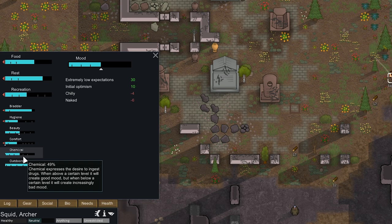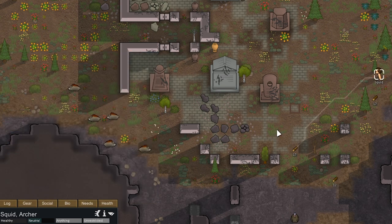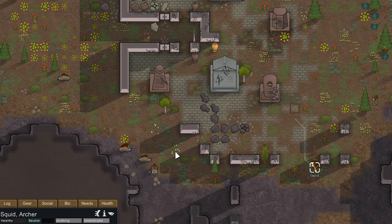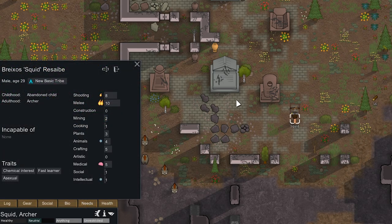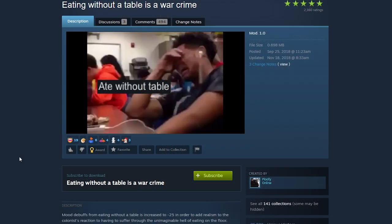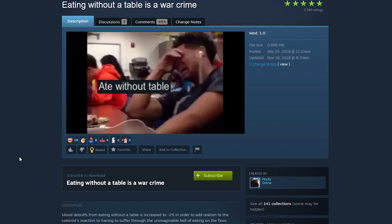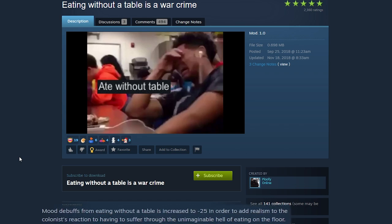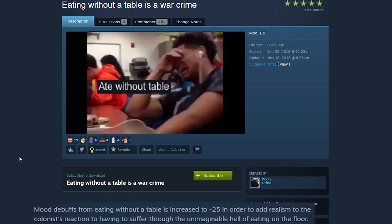We do not want to go into mental breakdown — that could be deadly, especially because on day three we're going to get raided and by that time that's probably when he's going to start having all the mood penalties. So we need to fix the naked modifier. He's also going to have a raw food moodlet and an eating without table moodlet. Thankfully I haven't installed the eating without table as a war crime mod, but yeah we're not quite playing on realism difficulty yet.